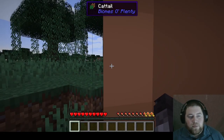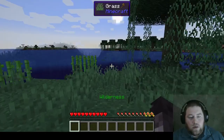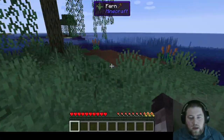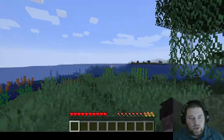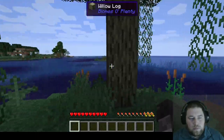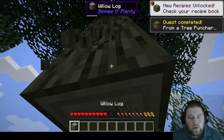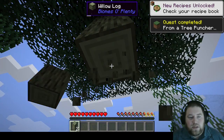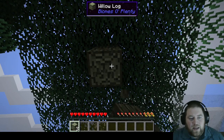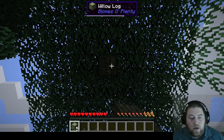So that said, I am spawned in on some cattails. I guess I'll just punch a tree. There's gotta be some real path here. I don't know if there's a key I gotta hit to open up the quest log or what, but at the very least we know where the willow log is, so we'll get that.